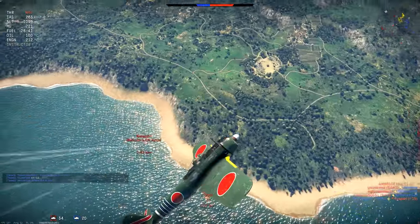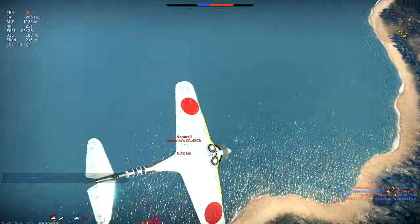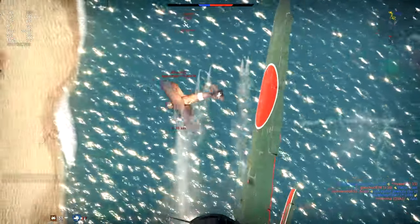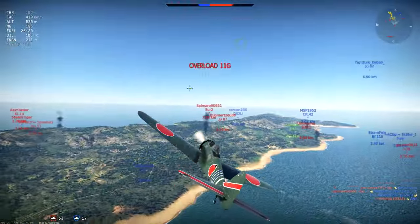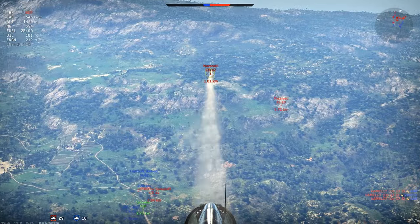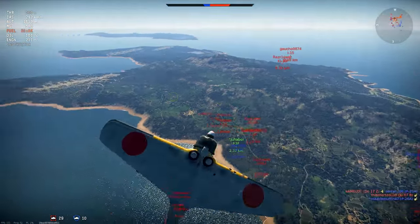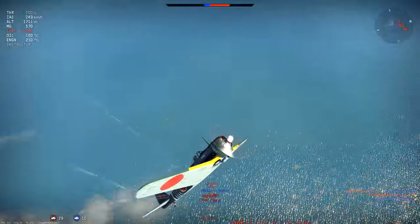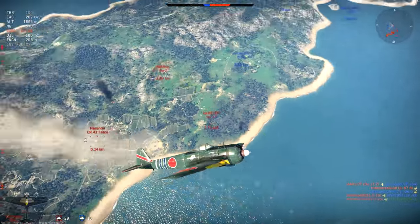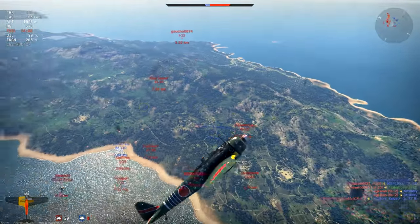The idea is to engage an enemy plane lower than you, but with the idea to force them through several turns with the nose up to lower their energy state. Once you feel they have taken the bait and lost enough energy, you can start your gentle climbing turn. The opponent will see you above and in front of them, but just out of the way. They will turn and pull hard on the stick to try to get a lead on you.